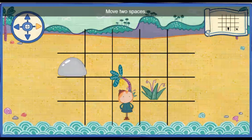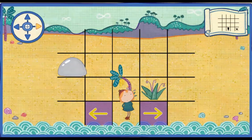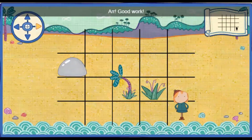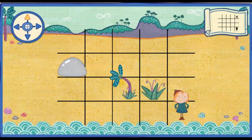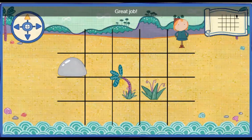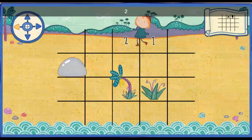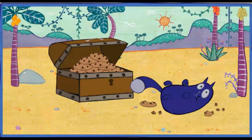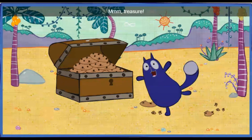Move two spaces to the right. One. Two. Arrgh! Good work! Move three spaces up. One. Two. Three. Great job! Move two spaces to the left. One. Two. You did it! That's the right spot. Oh, you counted just right. Mmm! Treasure!